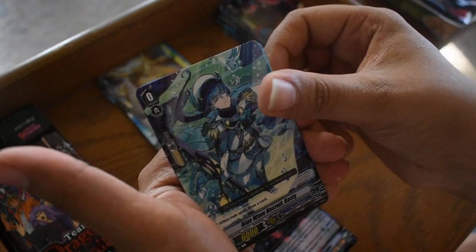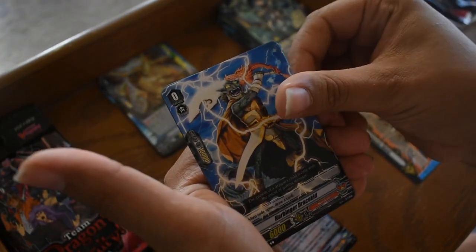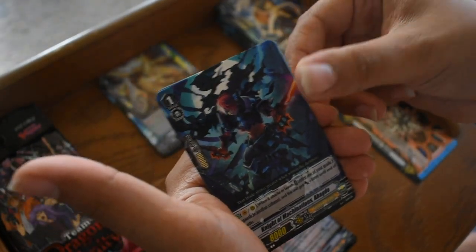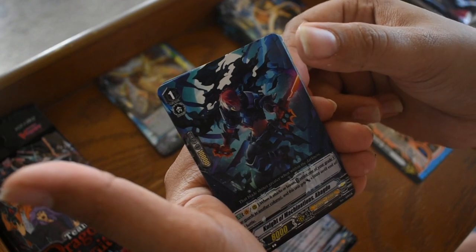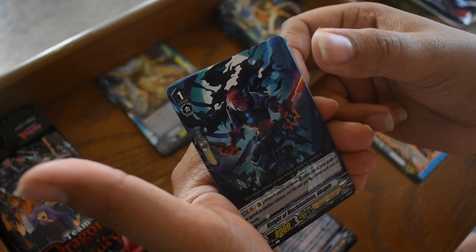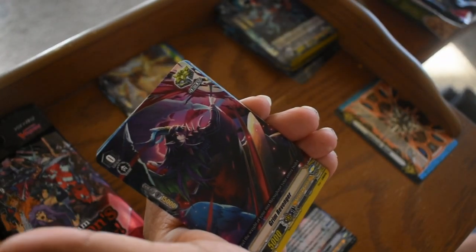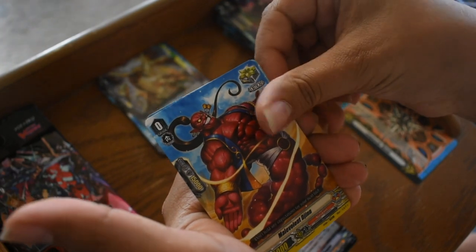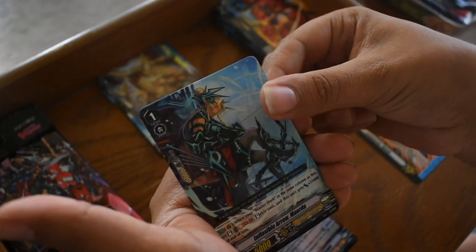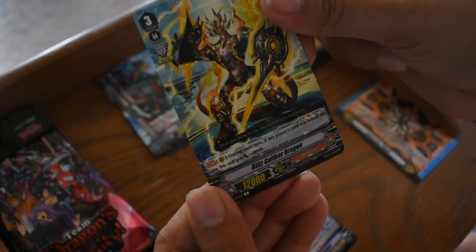Next pack. Blue Wave Recruit Fausty, Harbinger Dracokid, Knight of Machinations Abdo — that's a weird name — Grim Revenger, MoMA's Lent to Djinn. And a rare: Inflexible Arrow Muirda. And another rare: Blitz Calibur Dragon. Pretty cool.